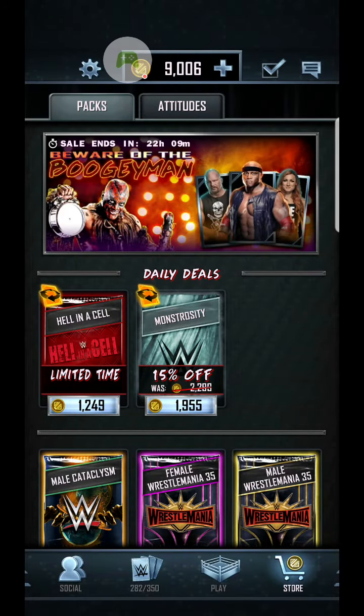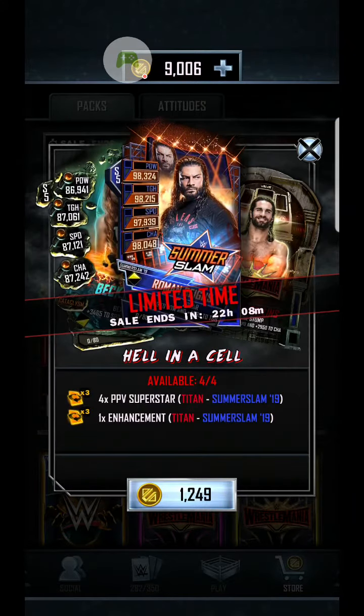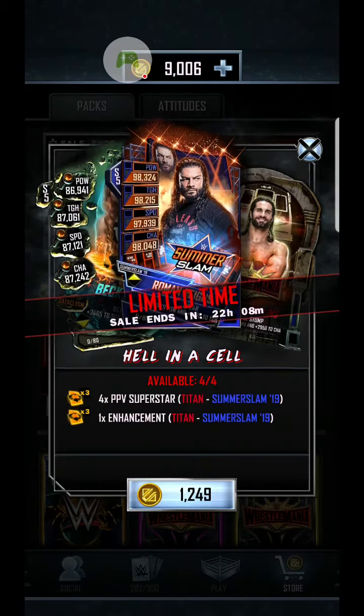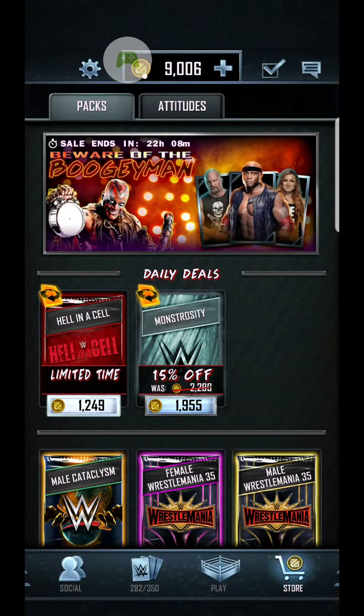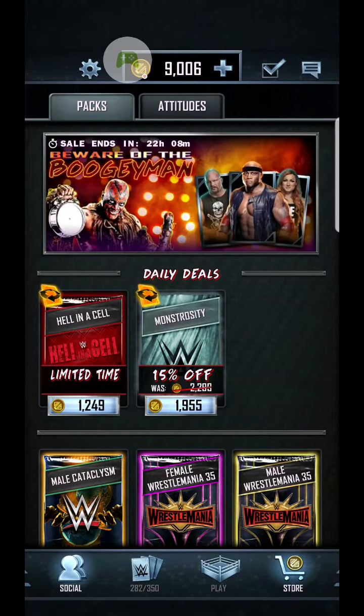Cataclysm - so two enhancements that will come in handy. There are also Hell in a Cell packs in the store - four pay-per-view superstars and two enhancements per pack - if you're looking for something along those lines. I'm glad I held off for the Monstrosity actually, because I wasn't going to go for the theme finder pack yesterday which was 9,500 credits. That's saved me a lot of credits - really happy with that.